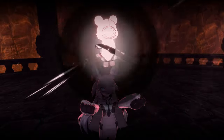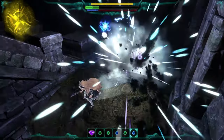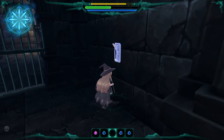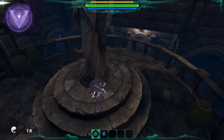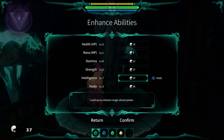On that front, Little Witch Nobeta does at least marginally better. Gameplay-wise, it hits a lot of the souls-like hallmarks. Dungeons utilize a good amount of shortcuts and hidden areas, as well as a statue-based checkpoint system where you respawn after death and spend your resources to level up across a variety of stats, some of which are far more useful than others.